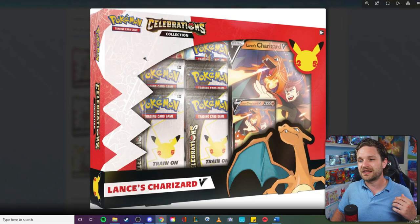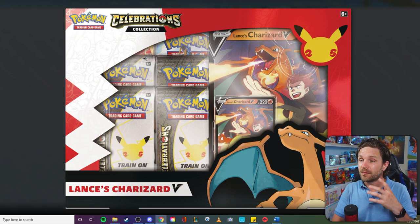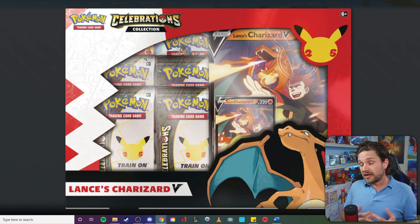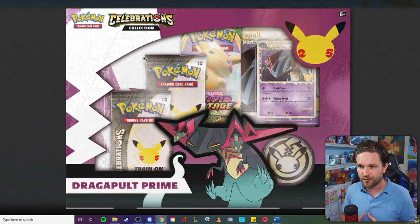You then have the Lance's Charizard V collection box and the card you get inside it. I'm obviously super excited to get my hands on this product because it's a Charizard, but I did hope it would have more of an original Lance's Charizard vibe. I feel like it could have been more hand-sketched and had more of a throwback feel. It's just a completely new card with a trainer thrown in. It's still really cool and I really do want to own it, but I feel like they could have gone a lot further with that card.